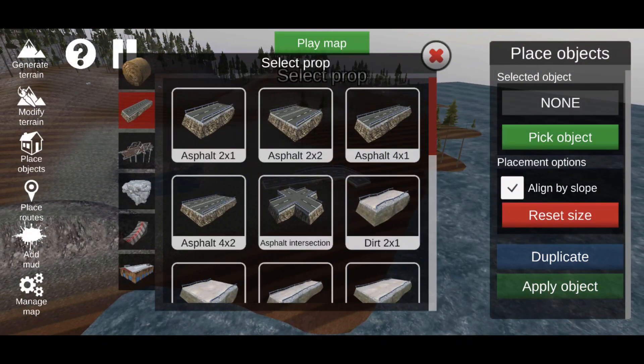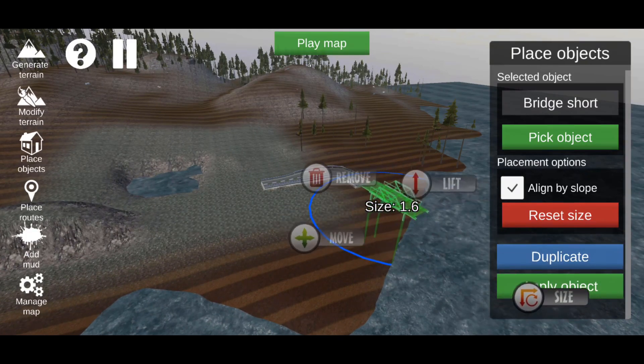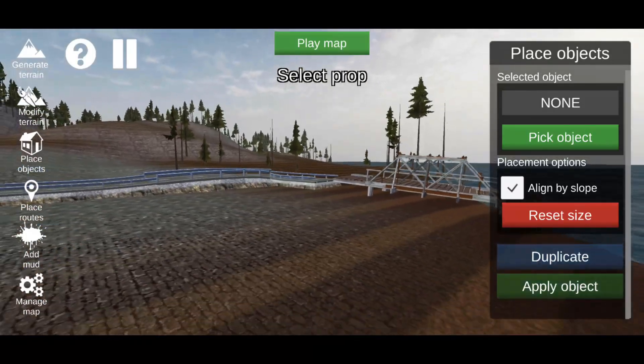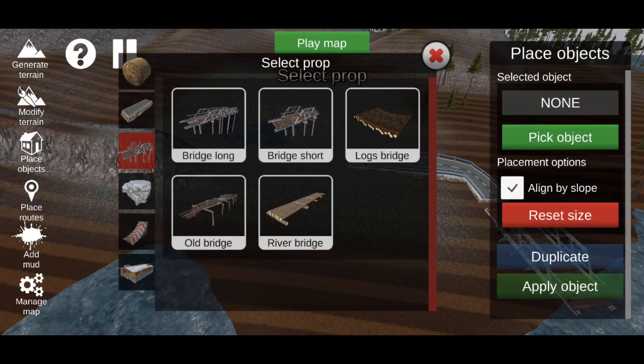Go back to Pick Object and the next category is bridges — you can add a bridge and basically have it go over water, rocks, a cliff edge, or whatever you want.